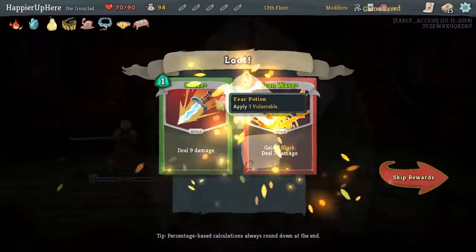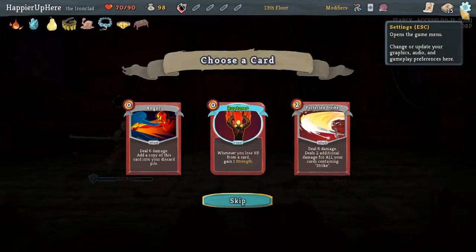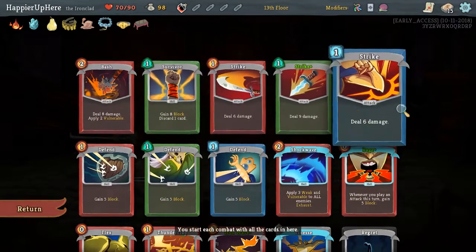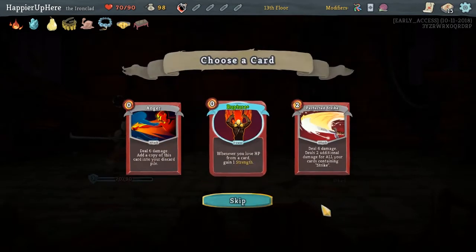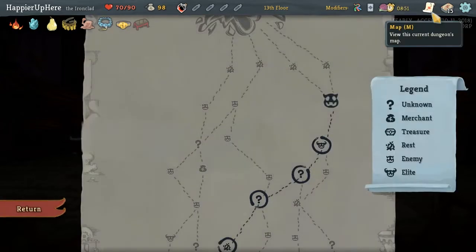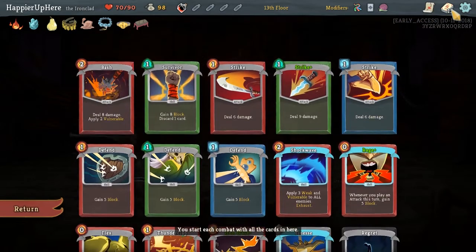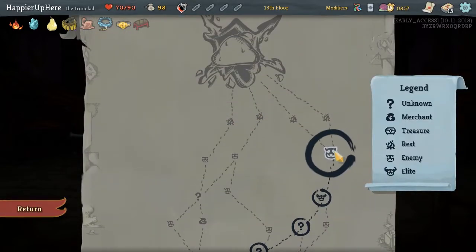Got Whetstone - upon pickup, upgrade two random attack cards. Fear Potion, and how many Strikes do we have? That's three, just three - so Perfective Strike is out of the picture. Maybe Anger, but not super powerful. Let's not dilute our deck with more cards.